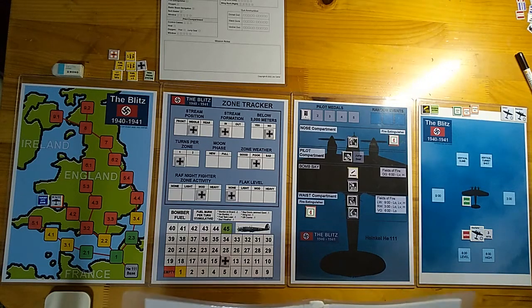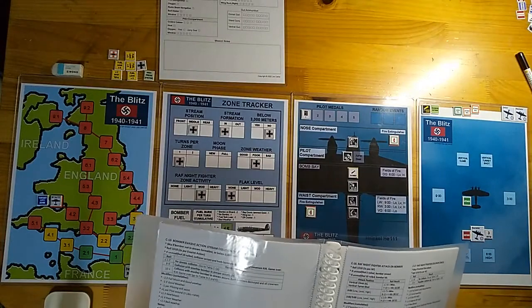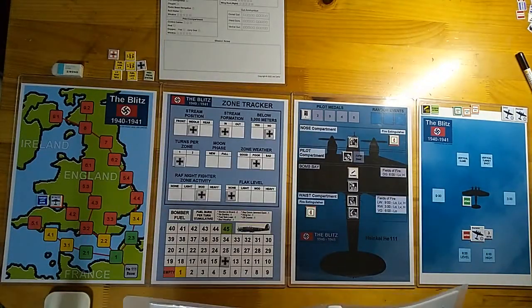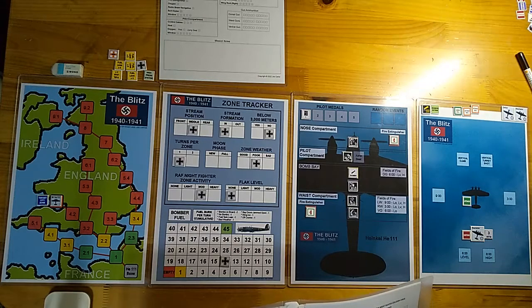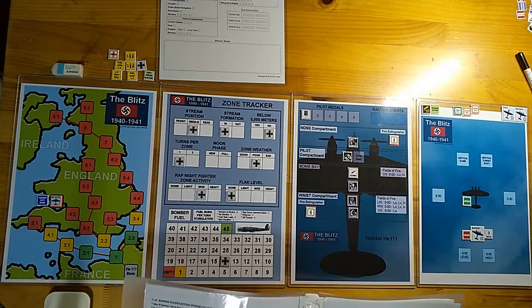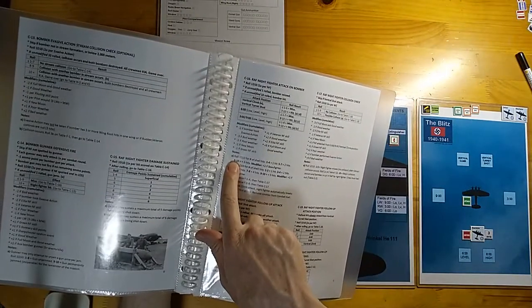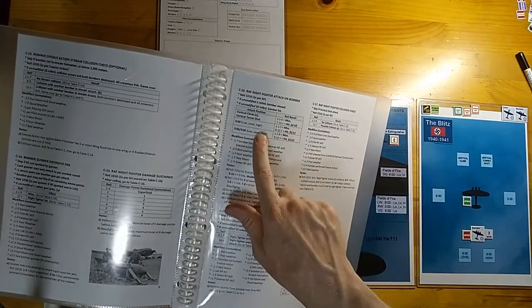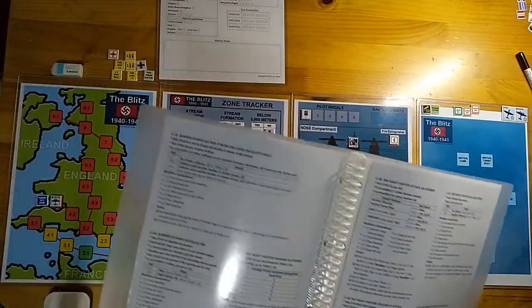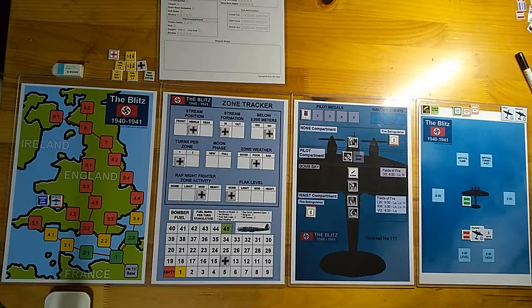Now it's the Beaufighter's turn to attack. We go to table C16, RAF night fighter attack on bomber. He's attacking from six o'clock low — we rolled a 9, and he hit us with his cannons. We go to note B for six o'clock low to see how many hits the bomber took — we rolled a 5, the bomber took 3 hits. That's not good. We go to table F1A and roll 1D10 three times. First roll: superficial, no damage. Second roll: 7 — the waist section was hit, so we go to table F7. Third roll: pilot compartment F3 — we roll 2D10, get 9, superficial damage. No significant damage.